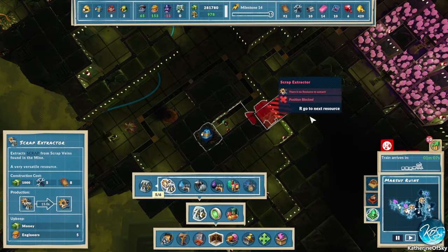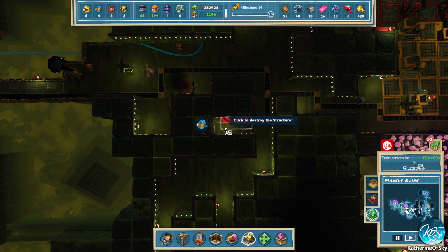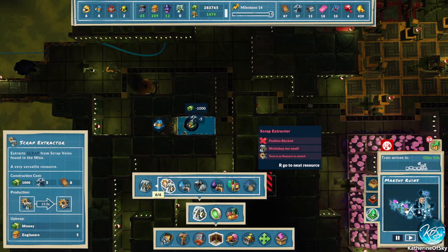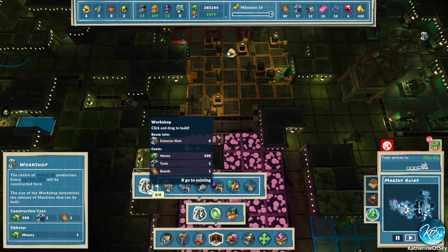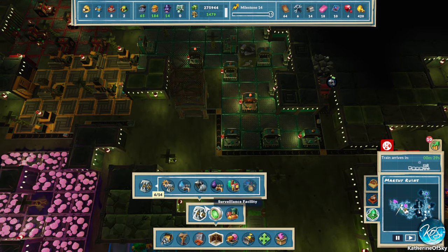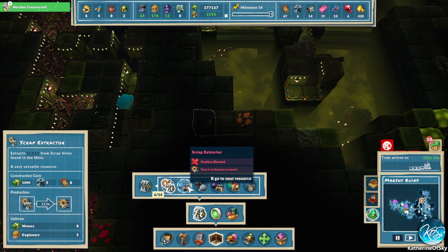There's another scrap thing here. Let's delete these problematic belts — they're blocking the thing. We need to expand our workshop. Six of fourteen — that should last a tiny touch. Let's see the next area. Water — okay, where does this come from?